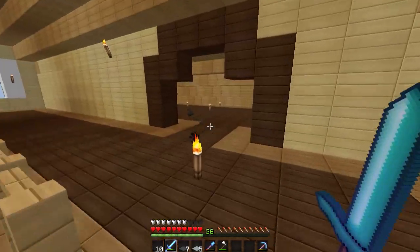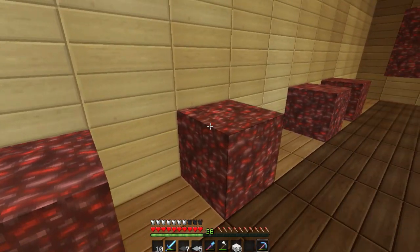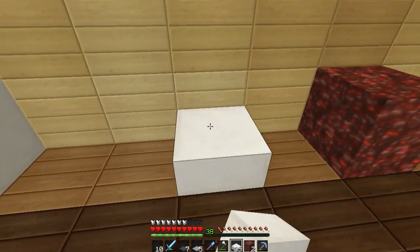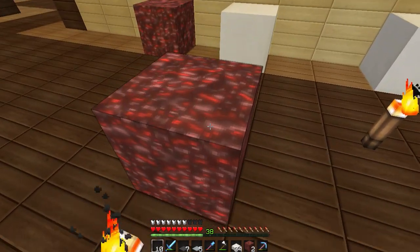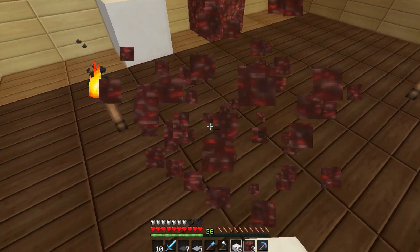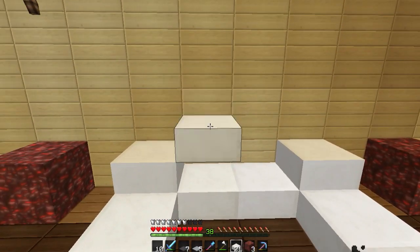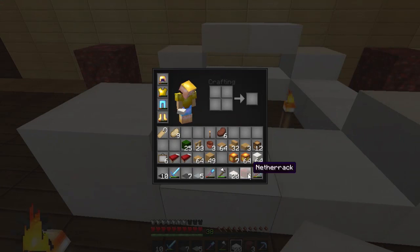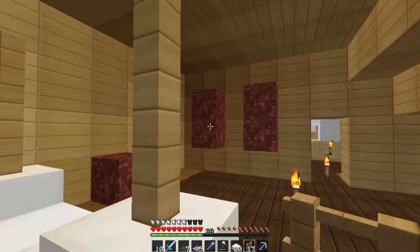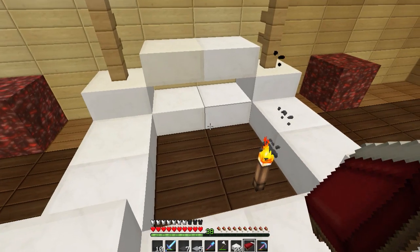We're gonna start with the bed. I kind of stole the idea from Ricky if I'm being honest — I didn't know what kind of bed I wanted so I watched his really old furniture videos, the let's builds and all the furniture stuff. I like the way he made his so we're gonna steal that. It's really simple, just like that.